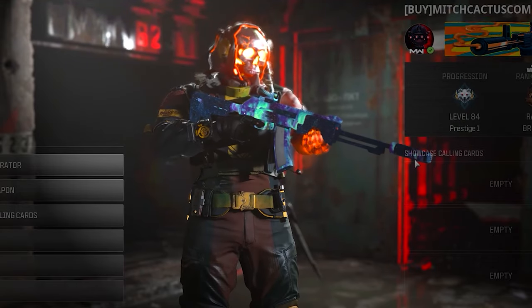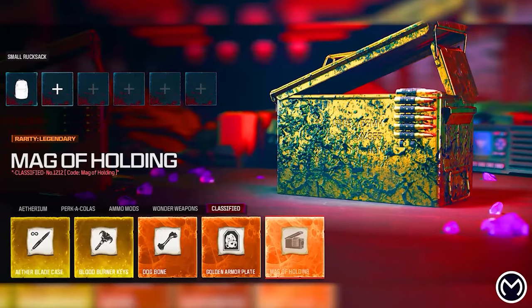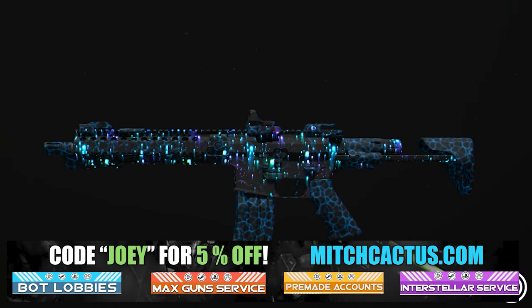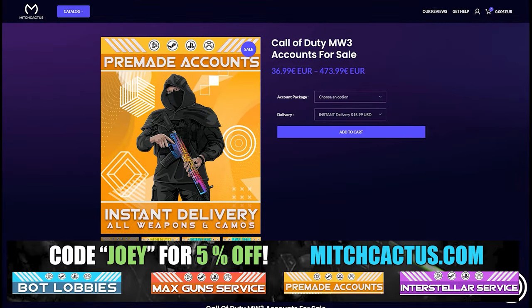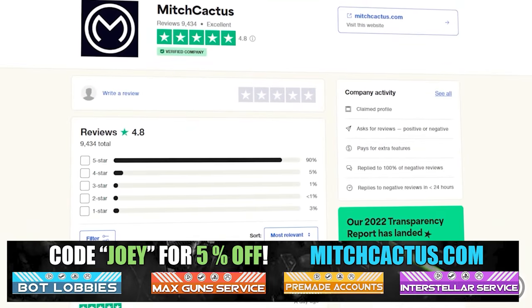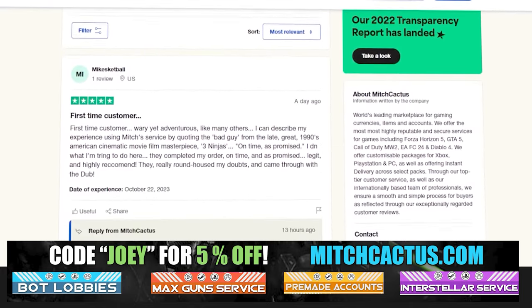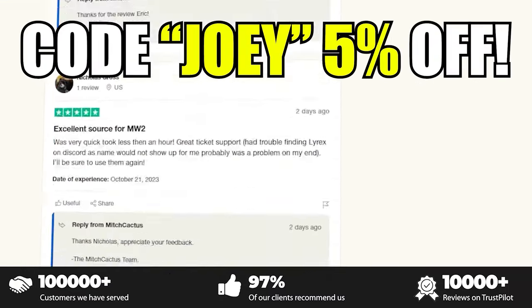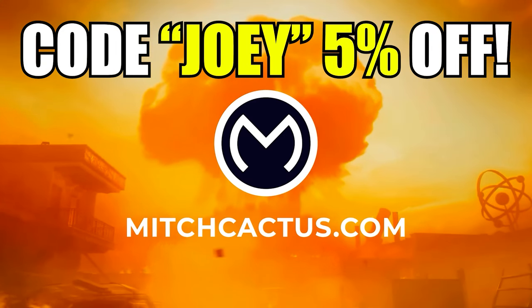Let's take a quick look at my sponsor, MitchCactus.com. He's got a range of services including camos — you can unlock any camo in the game from Modern Warfare 3 and Modern Warfare 2 — accounts for sale, zombie schematics, and nuke skin boosts. Over 10,000 customer reviews. Use code JOBY for 5% off — links in the description.